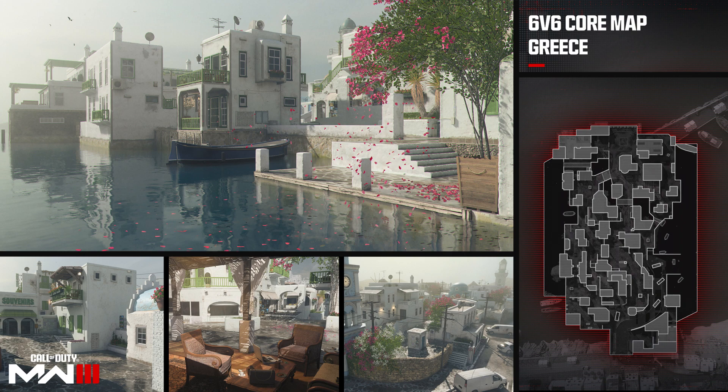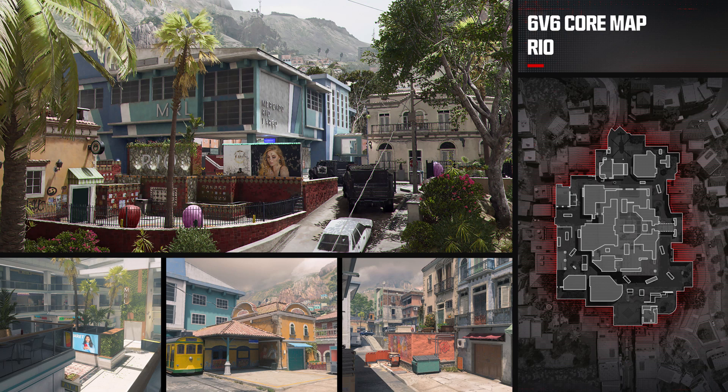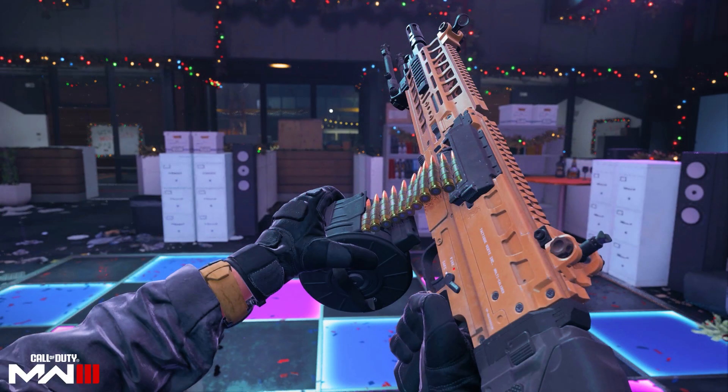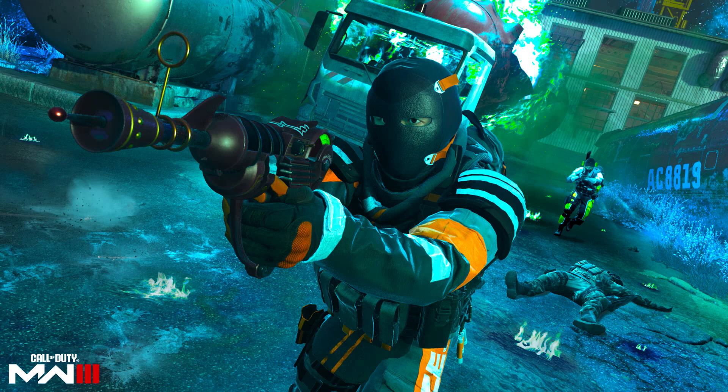Later on in the season, the third map is going to be Rio. There are also going to be multiple events in multiplayer that will give some maps makeovers this season — like the holiday event that's going to have multiple Christmas-themed maps. In the background of this image you can see a nighttime holiday High Rise, and personally what I want to see is a Christmas or holiday themed Terminal.